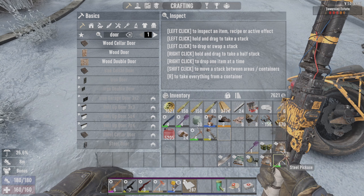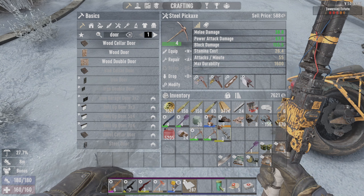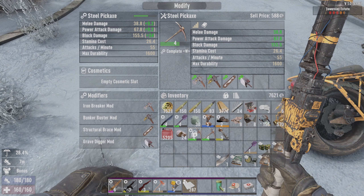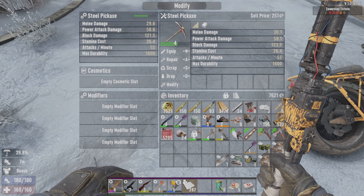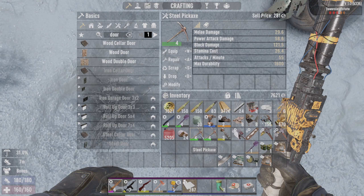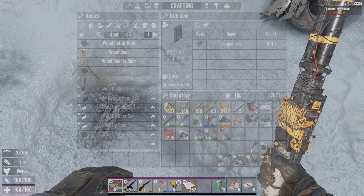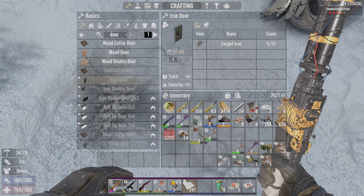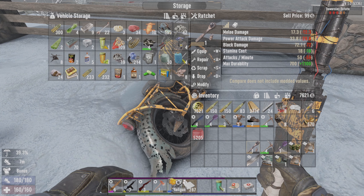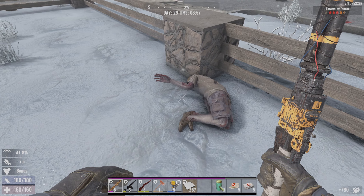We're going to double check that there's nothing I need. The steel pick is slightly worse than this one. Okay, we'll swap them over. So the two pickaxes - this one does 29 for 58, this one does 30 for 59, so this one is slightly better. We'll modify that one and sell the other. We don't need this ratchet either - we've got the impact driver. We don't need the wrench so that can also sell. We're going through stuff. So we're going to go sell these.